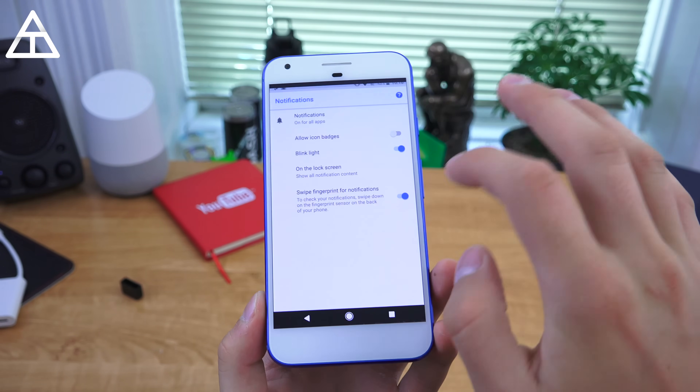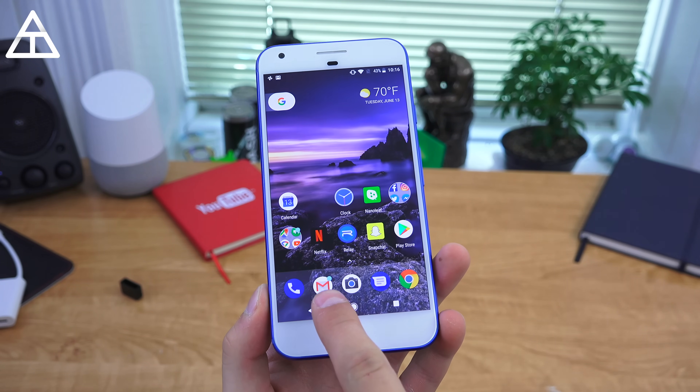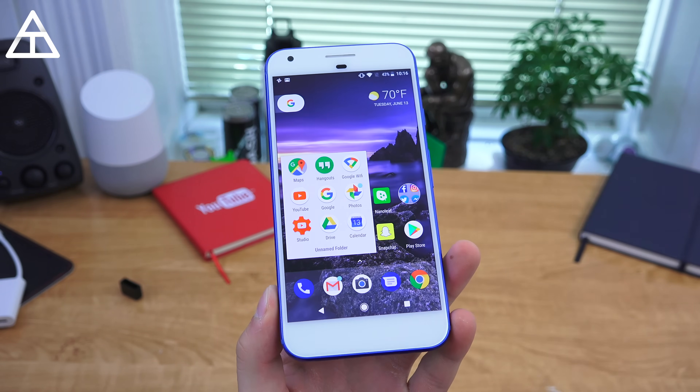I do want to make a note that when icon badges are enabled, all of the apps have that little blue icon, so they're not color-coded anymore, which is a little unfortunate. I hope they do bring back the color-coding for the icon badges.